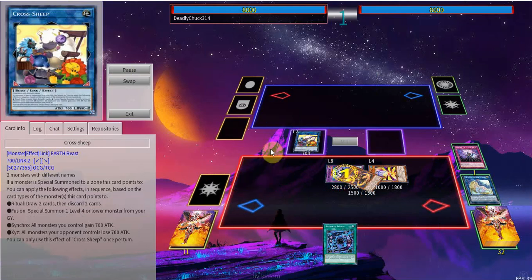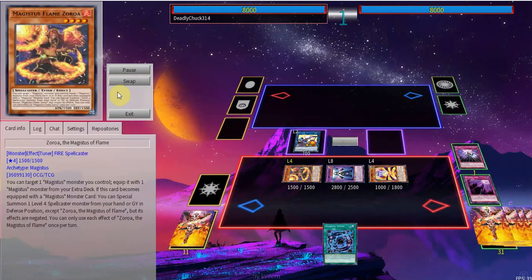Chaining one Construct, chaining two Crossheap — Crossheap reviving the Zoroa. Zoroa is actually really clutch just because it's a tuner. So we're gonna make Halki Fibrachs and do some really stupid stuff from there.